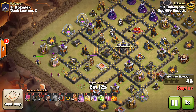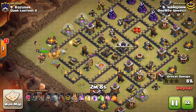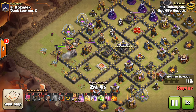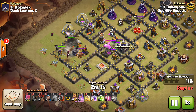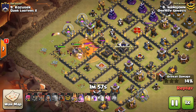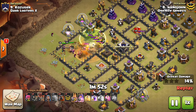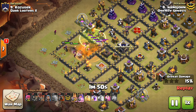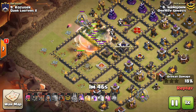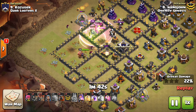The first variation is your standard two-Golem — I think it's called a Shattered LaLoon. Surprisingly, it's working well, and it does use Bowlers, so it's not like an old-fashioned Shattered LaLoon. But if you don't have access to Bowlers, I'd recommend a CC of max Valks if you have them, or just bring some Wizards. You can experiment with a P.E.K.K.A. maybe.